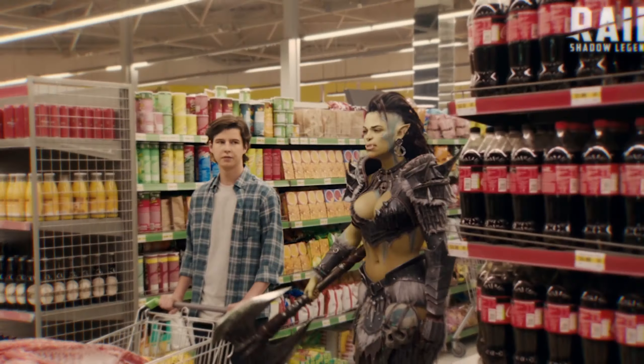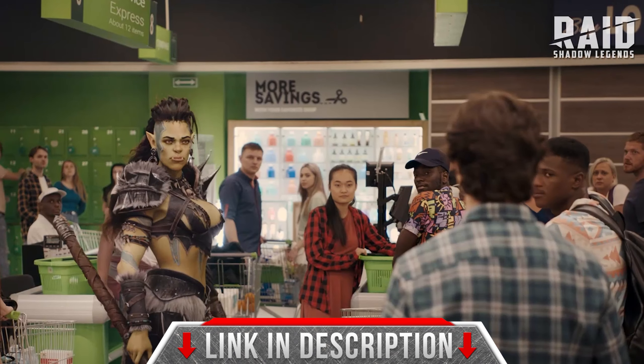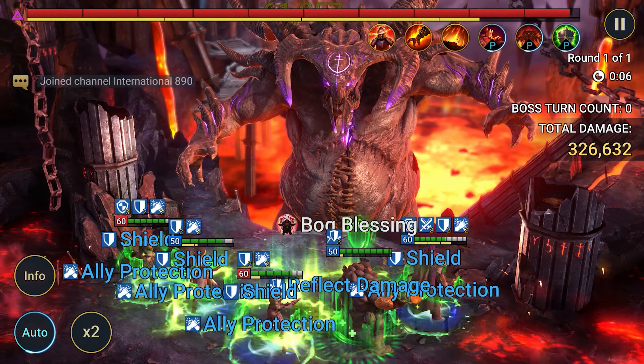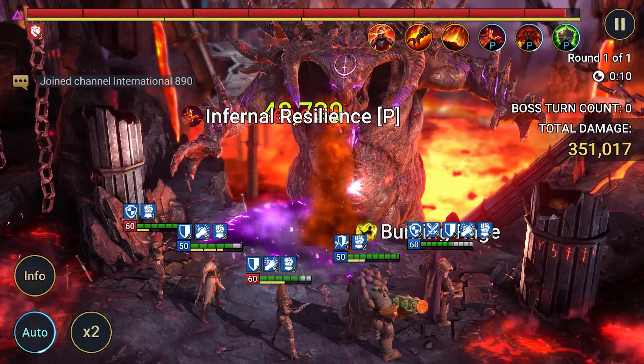And now for some practical tests. Damage test on the Spider: with Zargala's high accuracy, she consistently applies debuffs and, most importantly, hits enemies again after killing minions. Here are the final damage stats — overall, impressive. Second test in the arena: in the right build and equipment, she performs as an excellent damage dealer. Debuffs aren't the main focus, but the amount of damage she deals with the Savage set is pleasing and sometimes surprising. Keep her crits as high as possible.